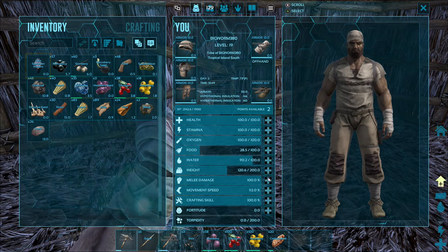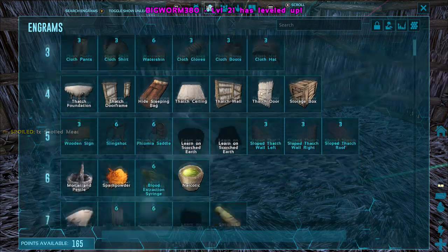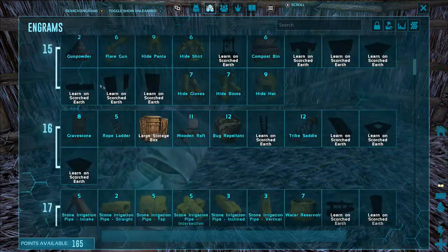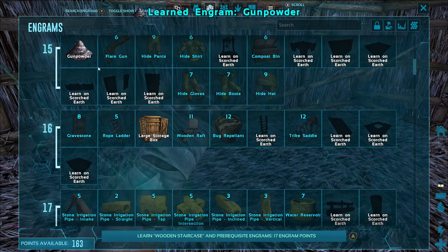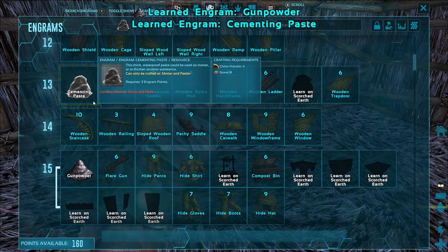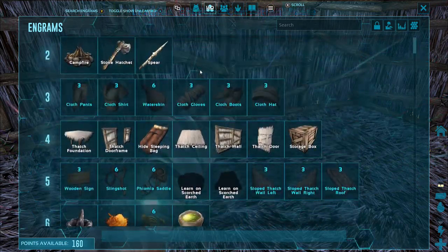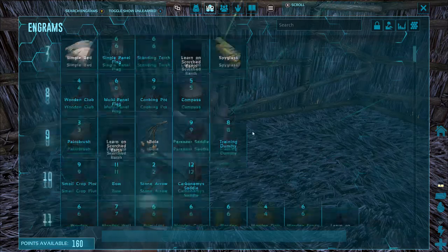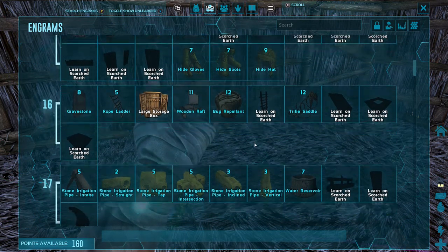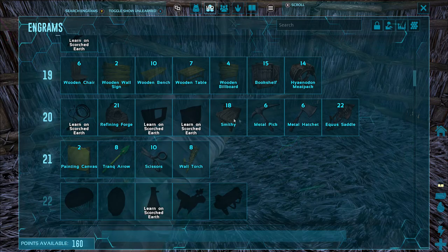Let's go 200 weight and a couple more on movement speed. Notice I still haven't added anything onto my health yet. You can do it however you want, it's all preference. But in my opinion, adding health at this point of the game is not super useful — mainly because without good armor, it doesn't matter if you have a bunch of health, it's still only going to take a mid-level raptor three or four hits to kill you anyway.